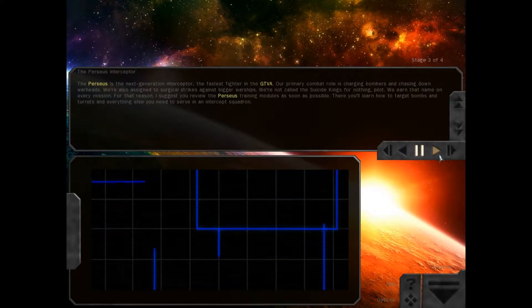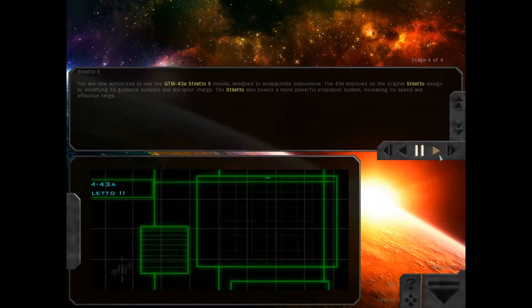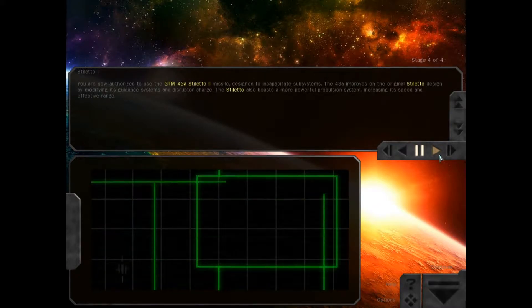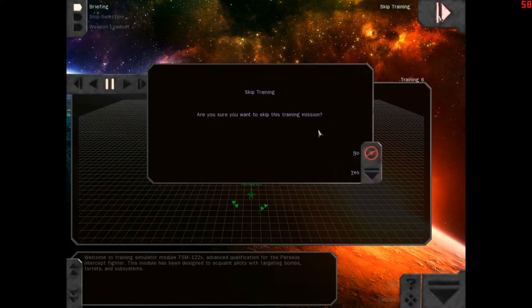Well, if you're not going to give me my wings, then no, I'm not doing your stupid module. You are now authorized to use the GTM-43A Stiletto-2 missile, designed to incapacitate subsystems. The 43A improves on the original Stiletto design by modifying its guidance systems and disruptor charge. The Stiletto also boasts a more powerful propulsion system, increasing its speed and effective range. It is also a shoe. No. Welcome to Training Simulator Module, TSM. All that loading just to skip that. Yay. I know people love the Perseus. I'm not a fan.